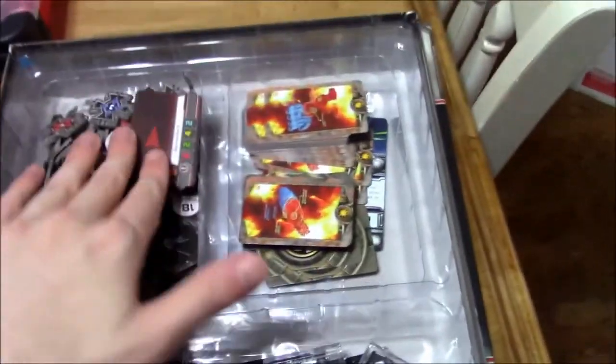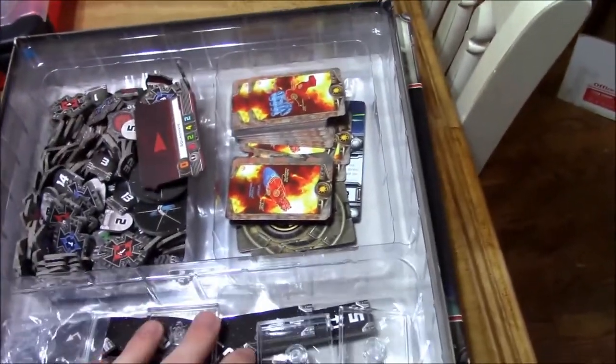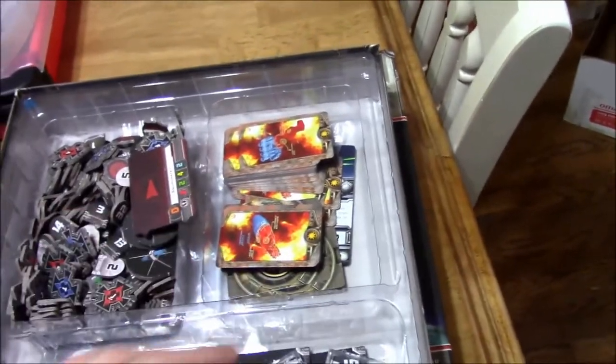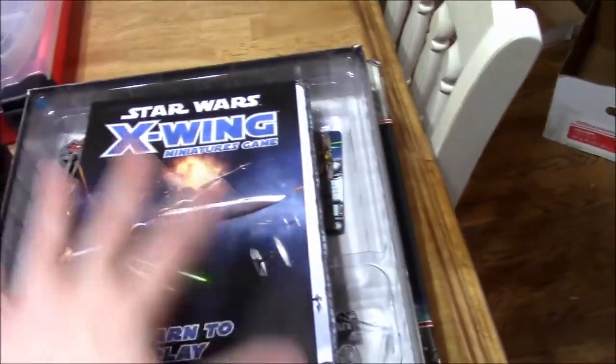I went ahead and went through all of my boxes and took out all of these extra tokens that I wasn't using. There's just so many of them now. So I've got some extra ones in here, the extra maneuver templates, some extra bases, and some extra crew cards. Again, these are all from the huge ships. Underneath, I think I'll be storing some baggies, because my other box is getting quite full.